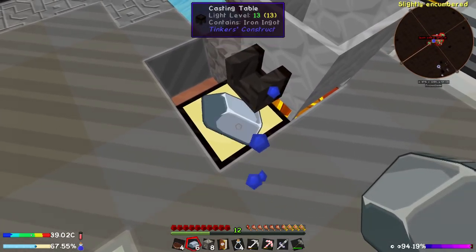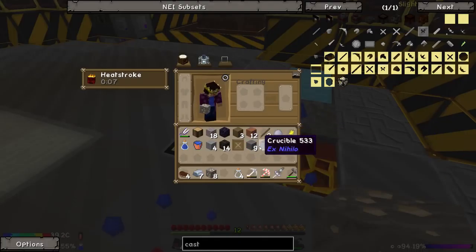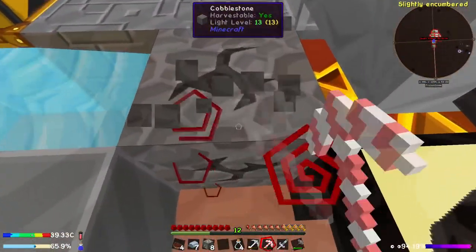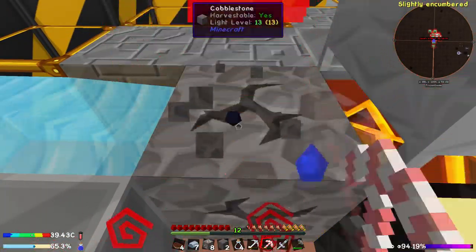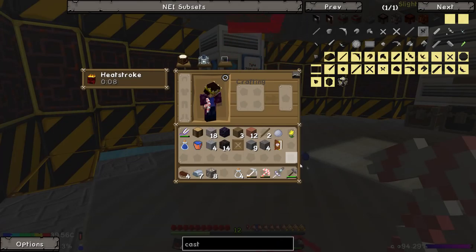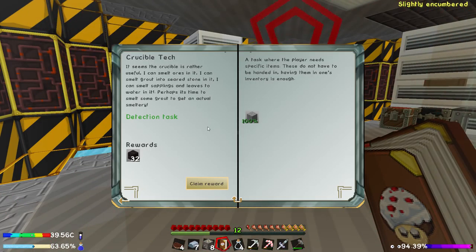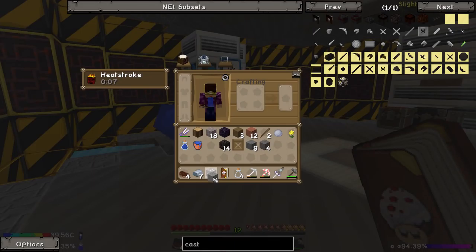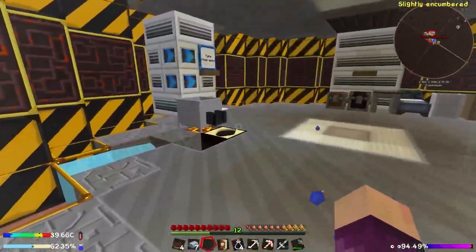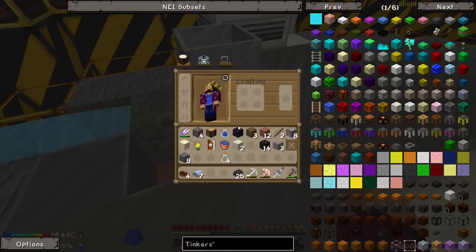We can't put cobblestone in for sure because that gets us lava not seared brick. But we can smelt grout into seared stone - so all we need to do is put grout in there and that should get us seared stone. I'm going to let that smelt up and I'll probably make some more of it as well. A little while later - we're back and we're almost on our 26th piece of seared brick here, so we should actually be able to get our Smeltery up and running.